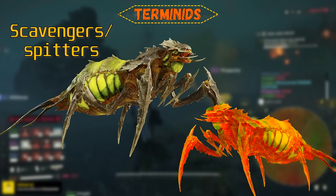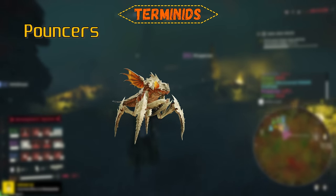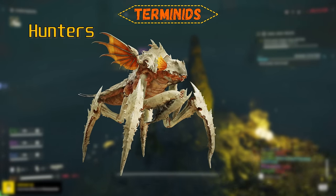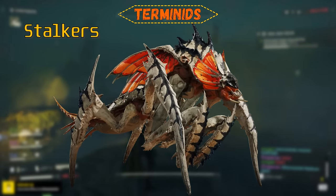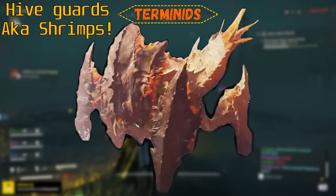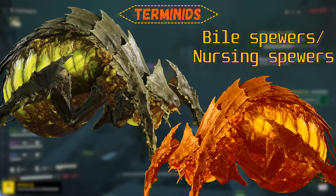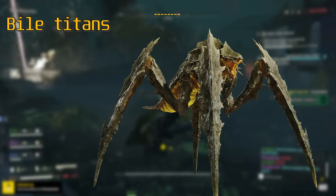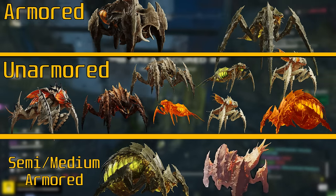Let's talk about the enemies. Taking the Terminids as an example — you've got the small scavengers, the warriors, stalkers, the annoying hunters, chargers, bile titans, and the rest. Let's quickly categorize them as armored, unarmored, and semi or medium armored enemies.